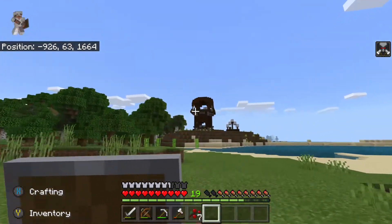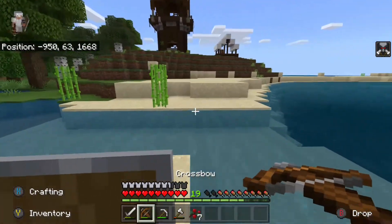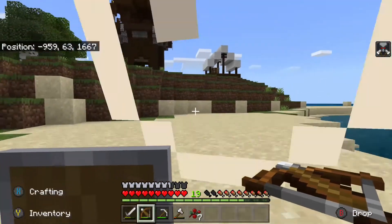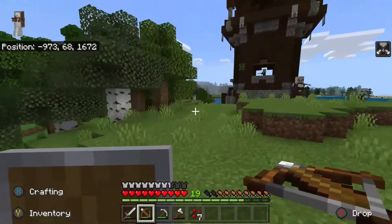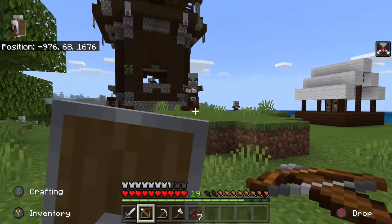I'm pretty sure there's loot at the top there, so we're going to go grab that real quick. They actually give us a good time to test out our new crossbow. I like the crossbow because I don't have any arrows on me and yet I can still shoot arrows, which doesn't make a ton of sense, but you know. Okay, I missed.